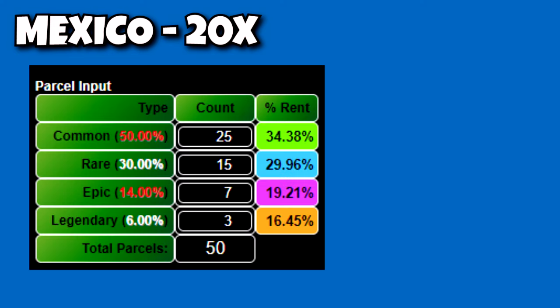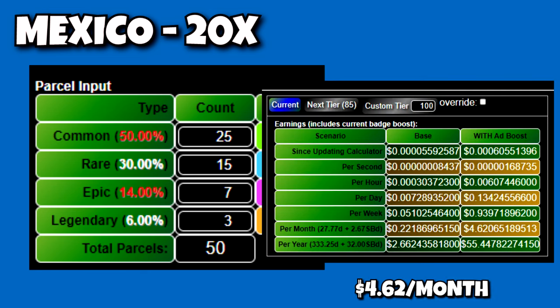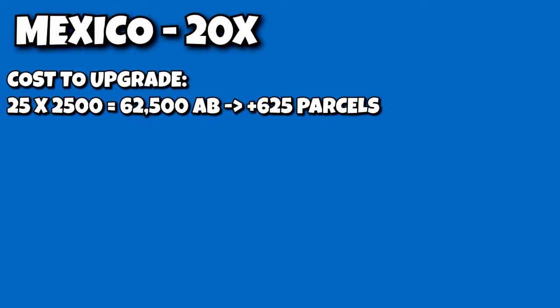We'll start with the 20x tier for Mexico. You have 50 parcels, and your expected breakdown is 25 common, 15 rare, 7 epic, and 3 legendary, for a current monthly income of $4.62 a month. Let's say you are only going to try to upgrade your 25 common parcels to legendary. That means 25 times 2,500 equals 62,500 Atlas Bucks — the equivalent of buying 625 parcels.